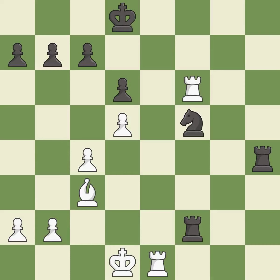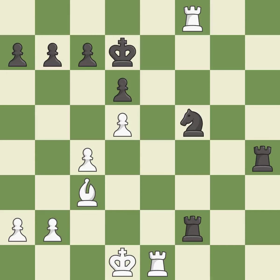This allows a forced checkmate — it is an inaccuracy. This forces an eventual checkmate; this is the only move that works — it is a great move. This steps away from the checking rook — it is forced. This continues the checkmate threat — it is best.